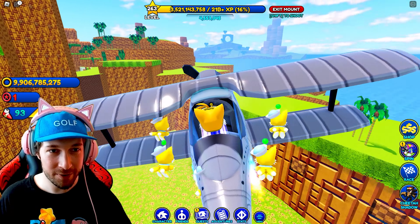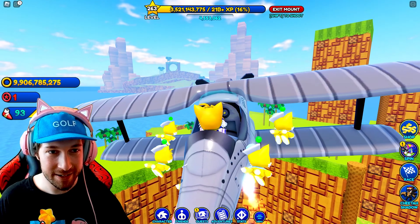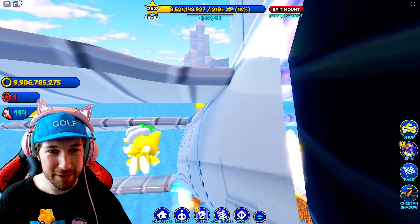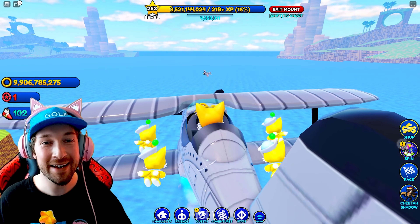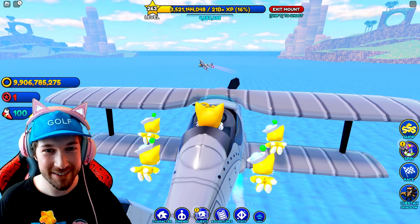It's kind of just different parts of Emerald Hill but at a different angle. You're going to want to circle around and fly higher and higher until you get over here. And then at that point you can just kind of fly out to the water. Shout out to Landon from the Cat Club for showing us this glitch.